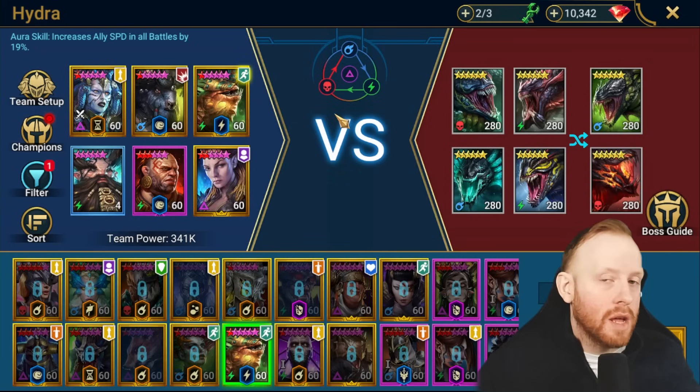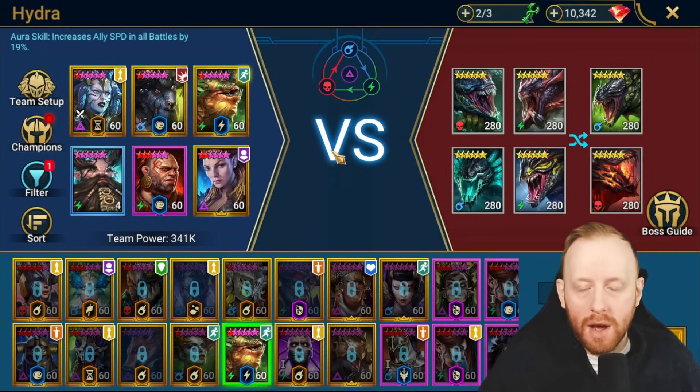If you have Yumiko and Kaimar, then you would just run Double Trenda, Yumiko, Kaimar, and kill everything. The heads won't stay alive long enough.